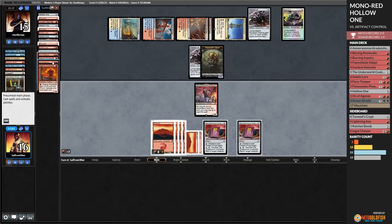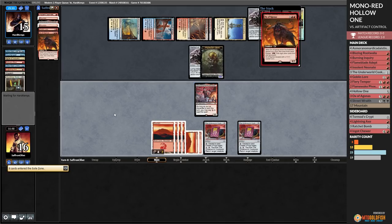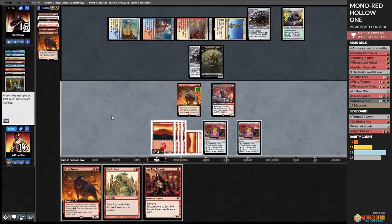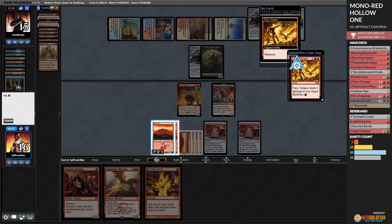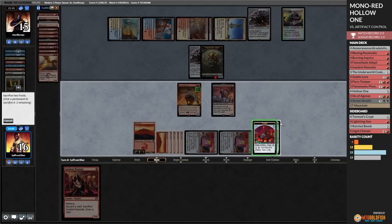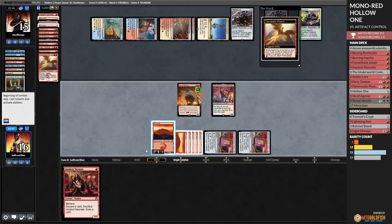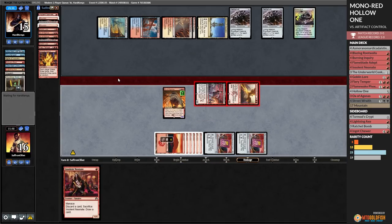Go to combat, attack you. Opponent kills Asmor, kills Root Walla - opponent has all the removal. Play a Cookbook, play the Mountain, pass the turn. Opponent attacks. There's the Stoneforge Mystic - we're going to need a way to get rid of a Batterskull, and we're going to need it soon. Play the Mountain, just run out the Ox of Agonis, discard a Hollow One unfortunately. Go to combat, hit ya, down to eight. But the Batterskull is coming. Opponent attacks, goes to combat, passes. Ingot Chewer is sweet!